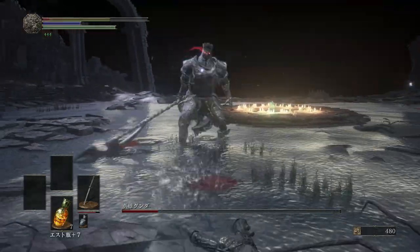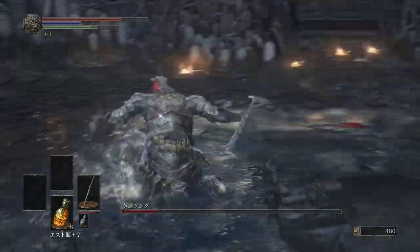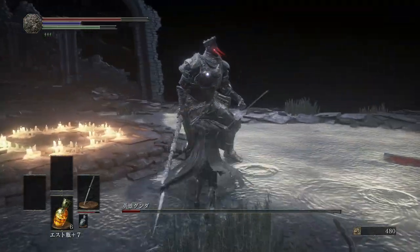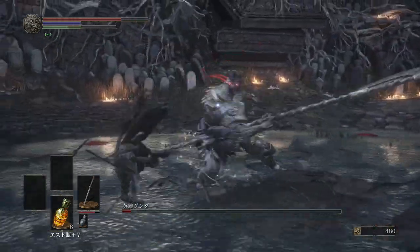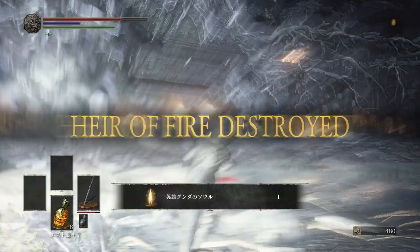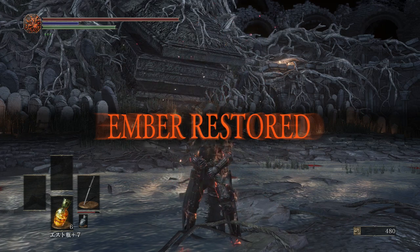The way to dodge that uppercut is to do a diagonal left dodge. Most of the time you can use a diagonal right dodge against this guy, but when he swings into that uppercut, you want to do a diagonal left dodge. His second form enhances his speed a lot — that's the main thing you're gonna have to worry about — but if you can handle that, you've pretty much got this fight down.